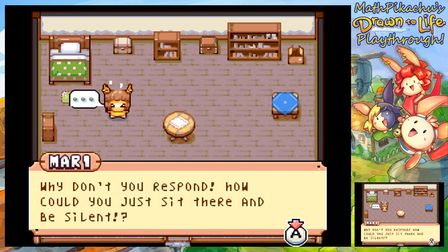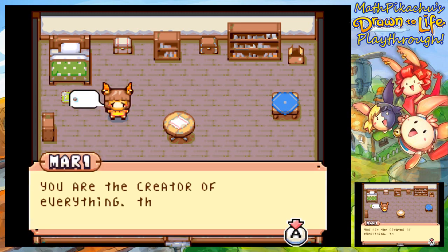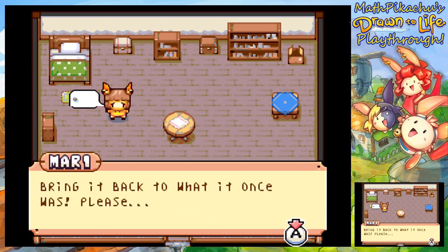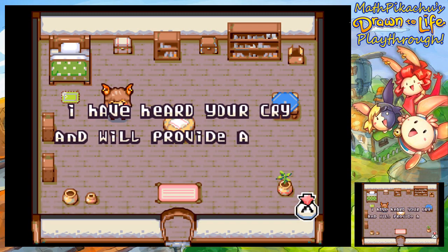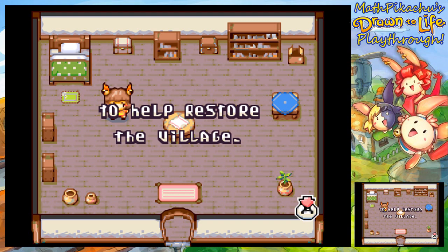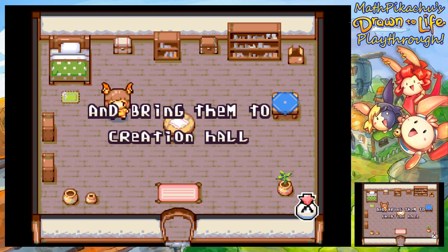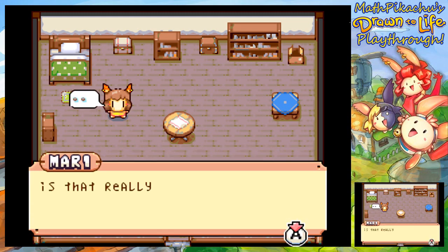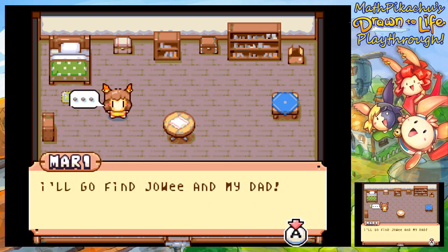Dude, I feel like I'm in Star Wars — I'm their only hope. Why don't you respond? How can you just sit there and be silent? Now almost everyone has left the village. You are the creator of everything. This is your world. Bring it back to what it once was. I will help. So this is a Raposa — they're pretty cute. So yeah, I'll help you, little Mary or Marie. 'I have heard your cry and will provide a hero to help restore the village. But first, you must gather the villagers and bring them to the creation hall.' That's my best creator voice. Is that really you? After all this time, I knew you would help us. I'll go find Jowy and my dad.